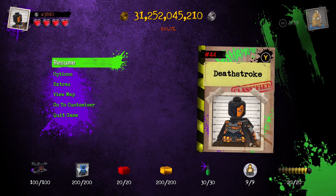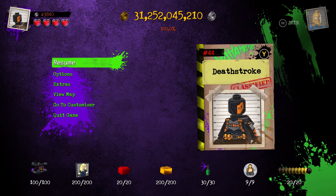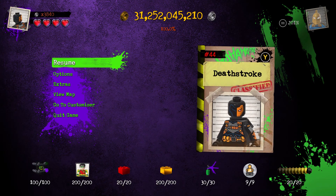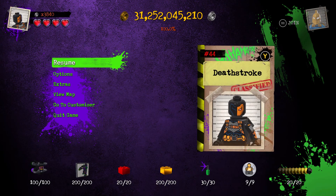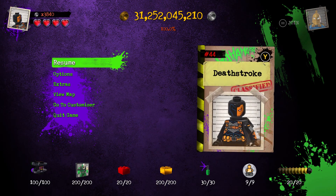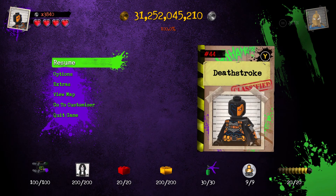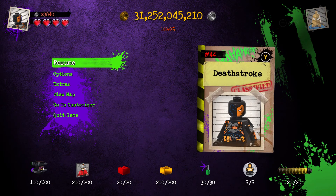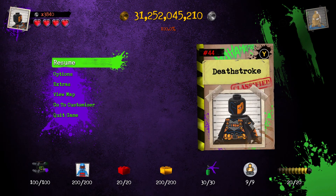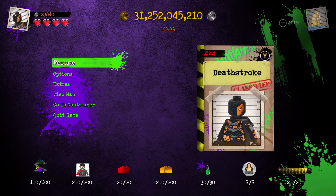Hello everyone! How's everyone doing? It's Jacob Oxnum here. Today we're doing another character showcase for LEGO DC Supervillains. If you remember in the last video we showcased the character known as Red Hood, and in this video we are going to be doing another 10 minute character showcase but this time with — yup, you guessed it — like you read the title, we're going to be showcasing Deathstroke.